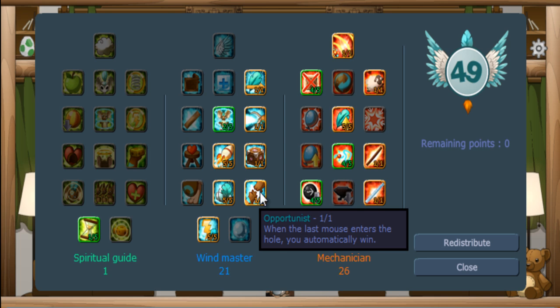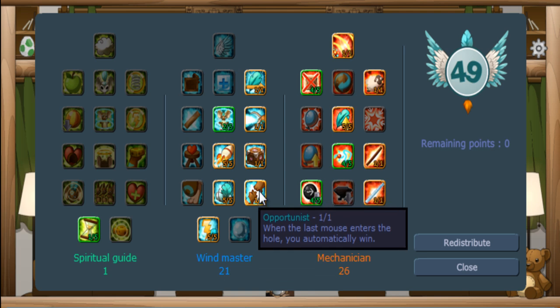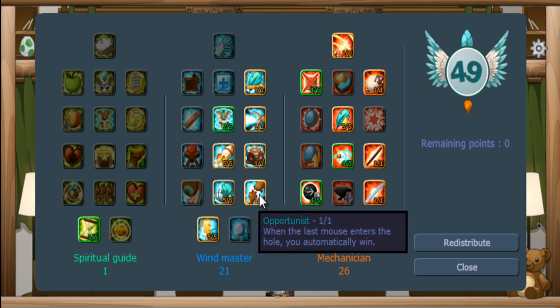On windmaster, the second row has opportunist. Opportunist means when the last mouse enters the hole, you go into the hole as well, which saves time from you going in there.